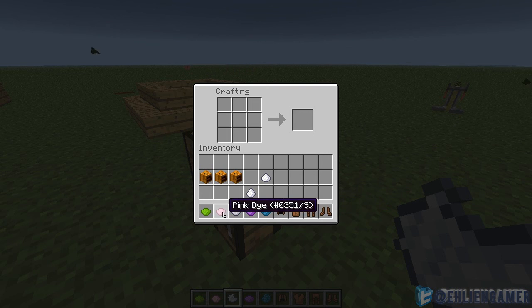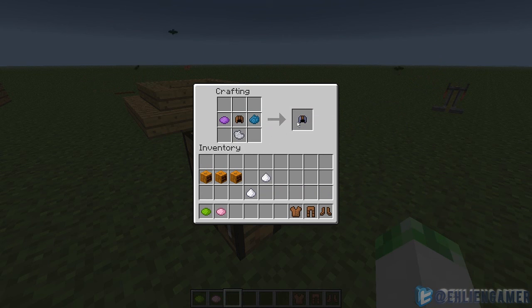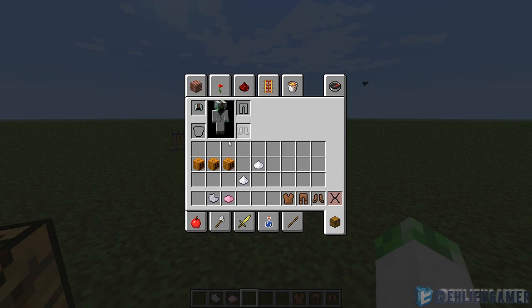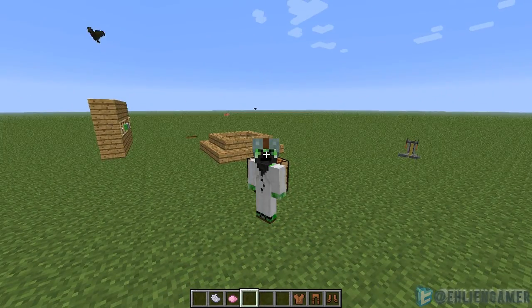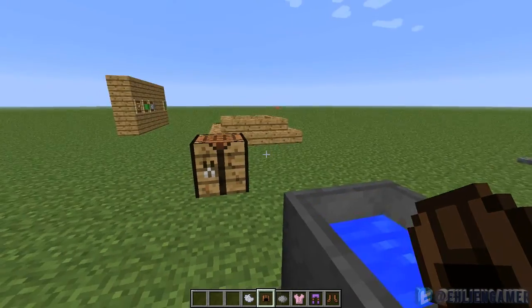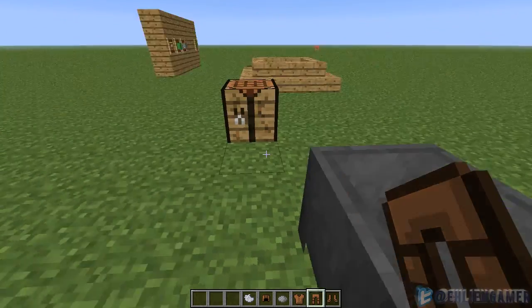You can now dye leather armor by using dye in a crafting table. Take a leather cap, throw some blue in there — it's a blue cap. You can add purple, white, mix colors; that is a cool color. And you can also right-click to wear stuff in the survival inventory now. To get rid of the color on leather armor, you just need a cauldron filled with water and right-click it — now you have normal colored armor again. You can get three uses per cauldron.